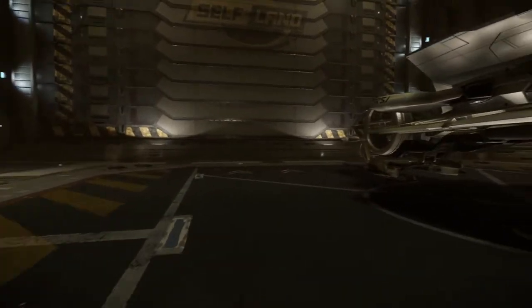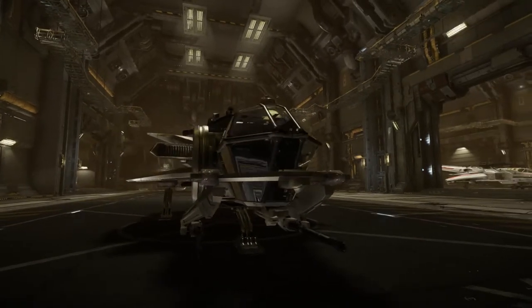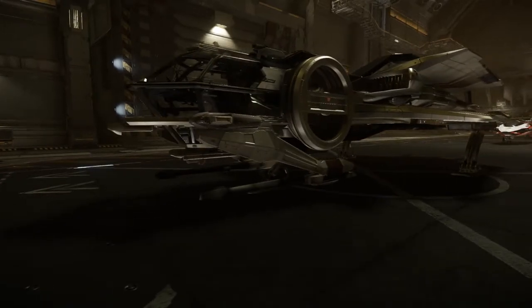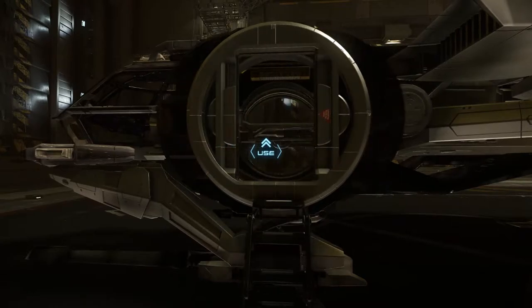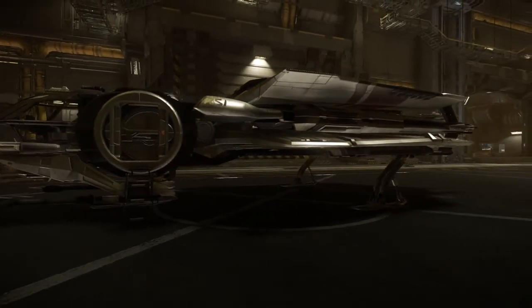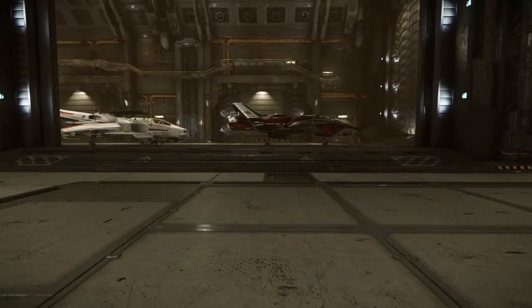What are these ones that I keep seeing that have, like, the cockpit has glass on the top and on the bottom, and then there's this big circular thing — like, an airlock on the side, big circular airlocks just behind the cockpit? The Aurora. And then they've got these crazy fins that go back.